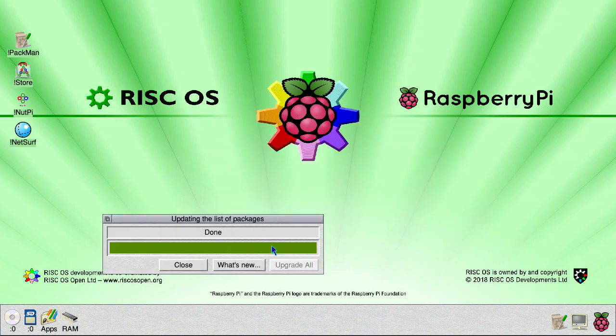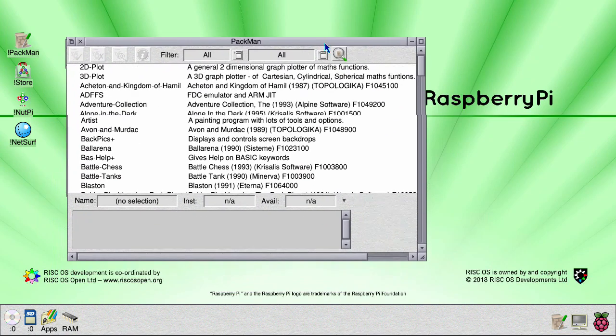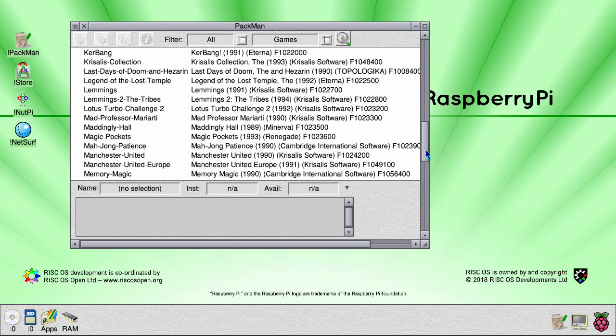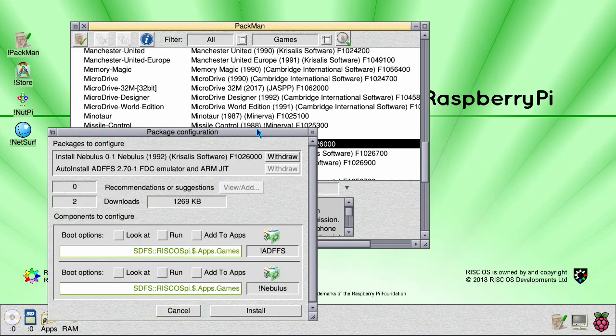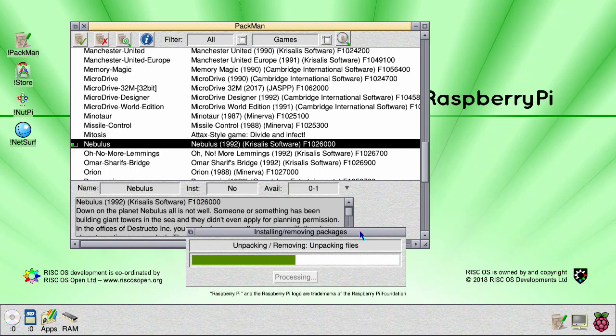I want to pull down all the games that are currently available. If you then go back into it, filter by games and pick a game. Let's try Nebulous. Install that — it will automatically install ADFFS if it is not already installed. Just wait for it to download.